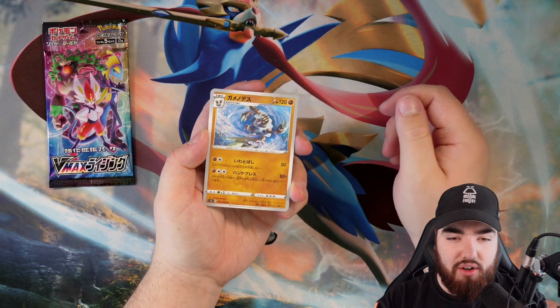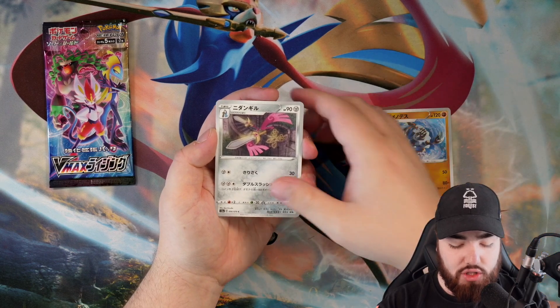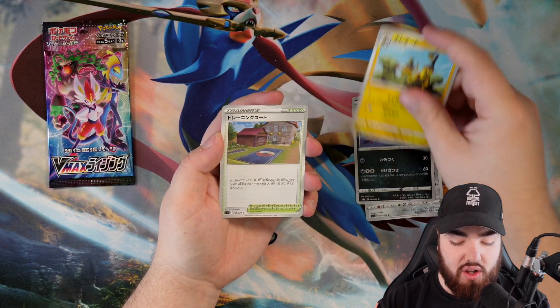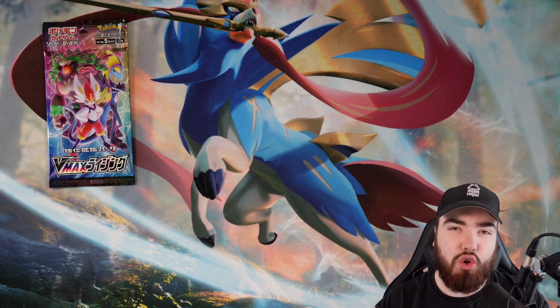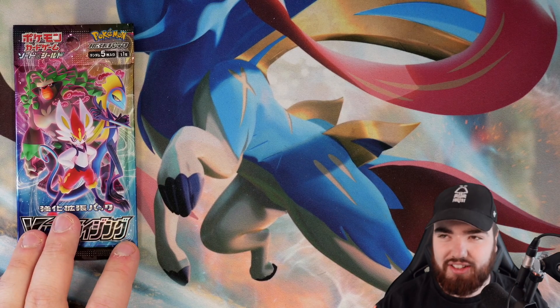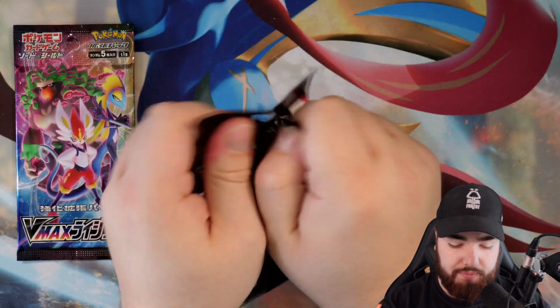First pack, we have a Barbaracle — not my favorite Pokemon. We have a Dewblade, a Morgrem, a Heliolisk. And the final card is — I'm pretty sure it's Leon's House, or Hop's House. One of the two.